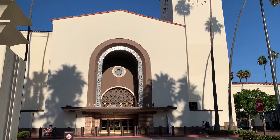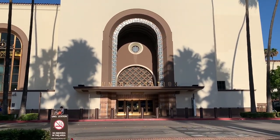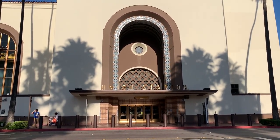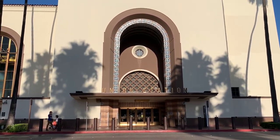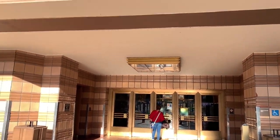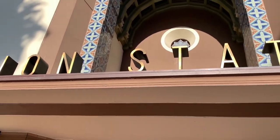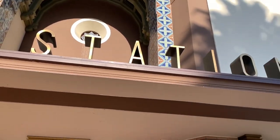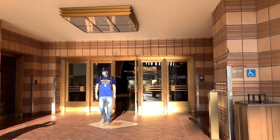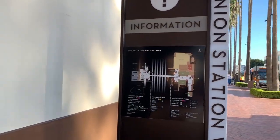This has an art deco combined with a Spanish Mission Revival and a streamlined modern architecture, as you can see here. Now let's check out the entrance. Here's the entrance to Union Station — you can see a lot of art deco here. Before we go outside, let's check out the layout of Union Station.